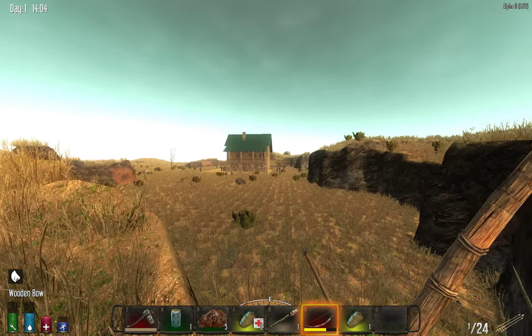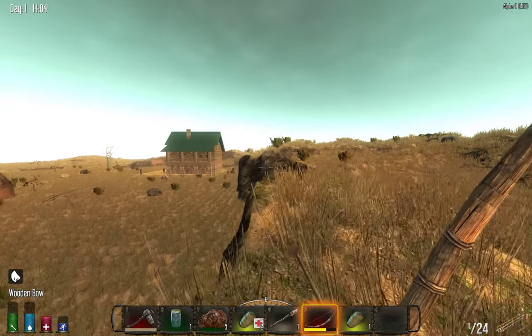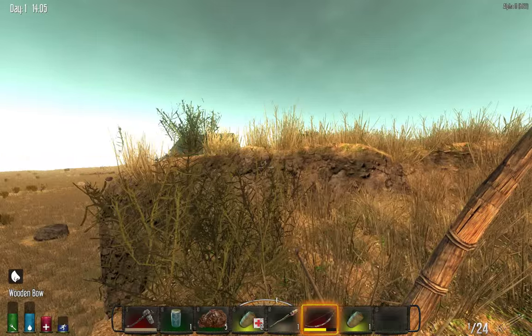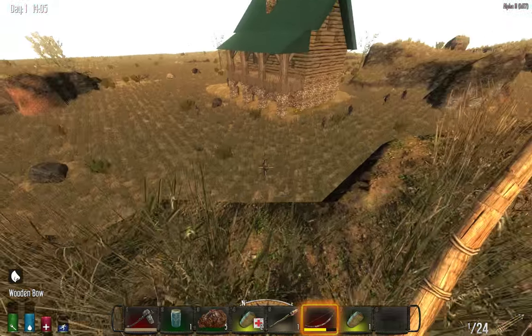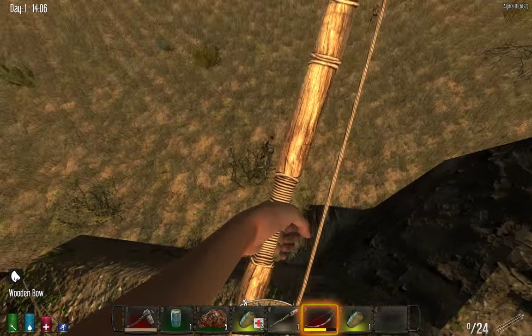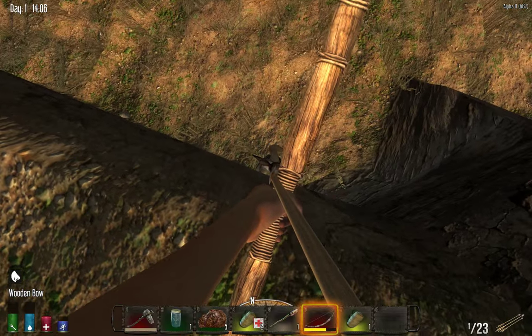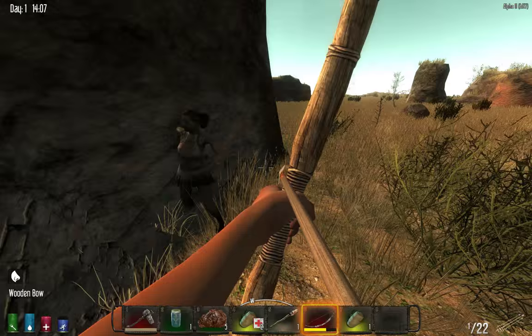We found ourselves a ranch house here, a nice-looking one. Any player-built or prefab structure like this is going to be surrounded by zombies, and there's no way I'll be able to take them all down easily. What you want to do is get yourself in a position like up here, for example — the zombies cannot reach me until I fall down.